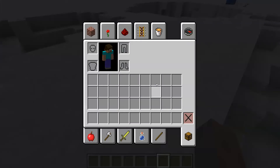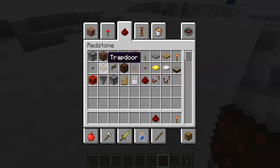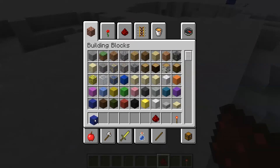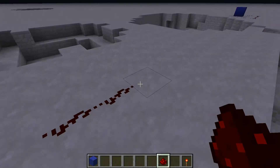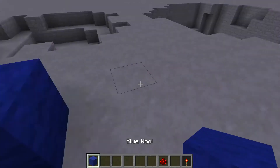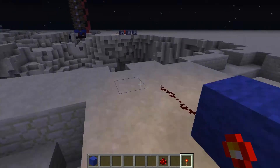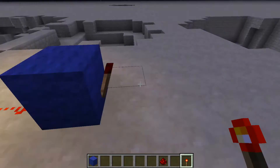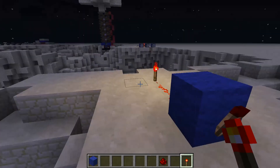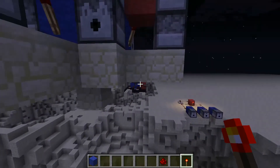If you have a redstone torch, some redstone, and a block — you put down some redstone, you put a block, and you put the torch on this end, the torch is lit. But if I put another torch over here and this line is active, this one goes out. It's called an inverter. It's the basis of pretty much all redstone circuits.